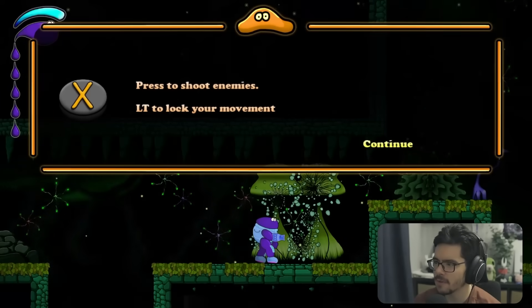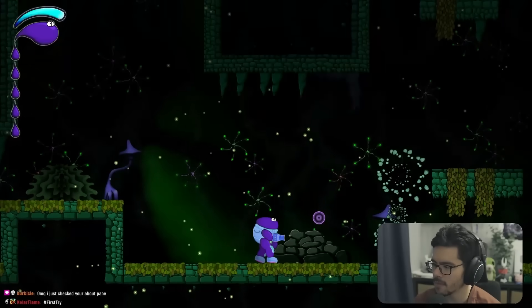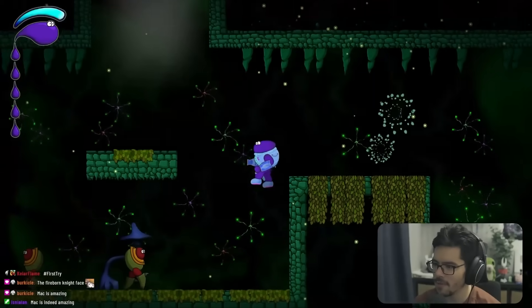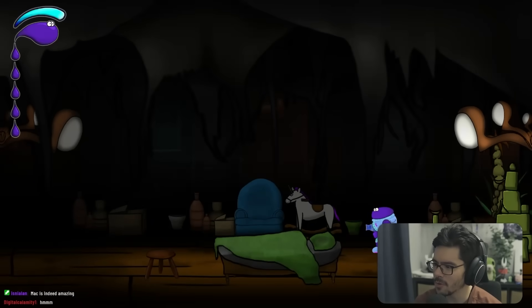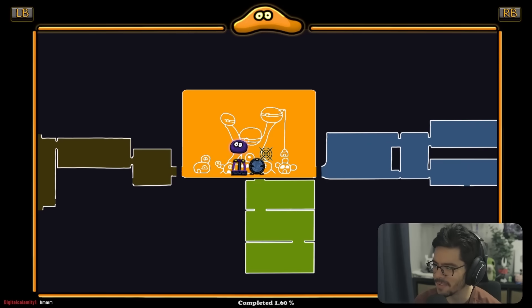Press X to shoot enemies, left trigger to lock movement for aiming, and there's a little goo tether special ability. Pressing another button shows the world map. The environment looks like an attic with old boxes in the background. Very confusing.